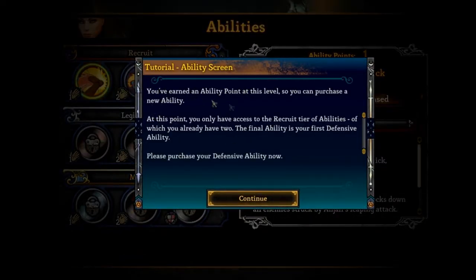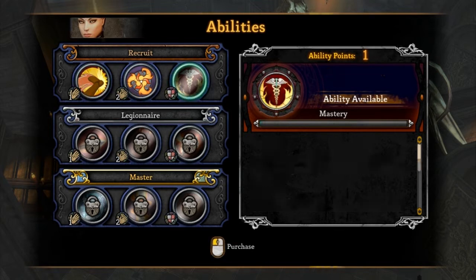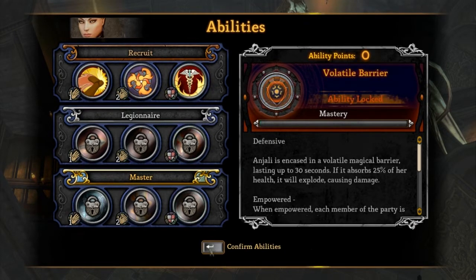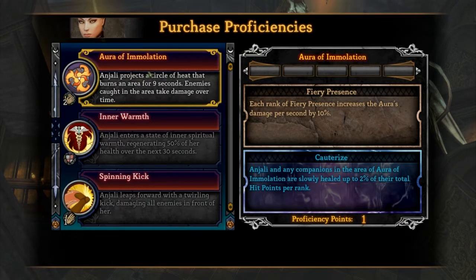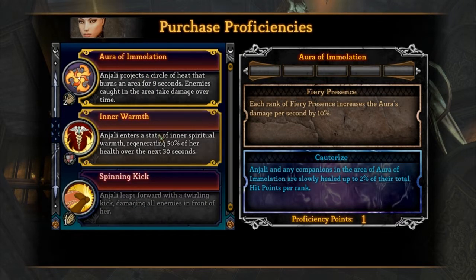Okay, tutorial says I've earned an ability point so I can purchase a new ability. I can pick from this tier: basically inner warm, defensive, and jelly. Inner warm enters a state of inner spiritual warm, regenerating 50% of her health over the next 30 seconds. I'll probably want the defensive spell. And I have the proficiencies — spinning kick and inner.